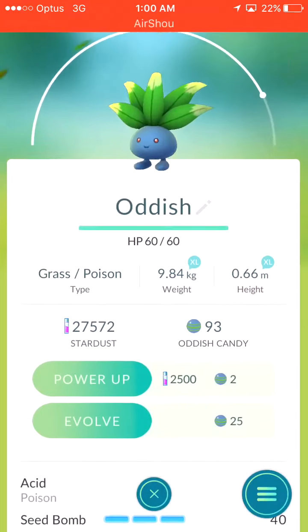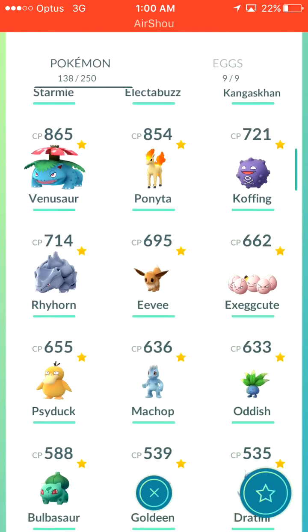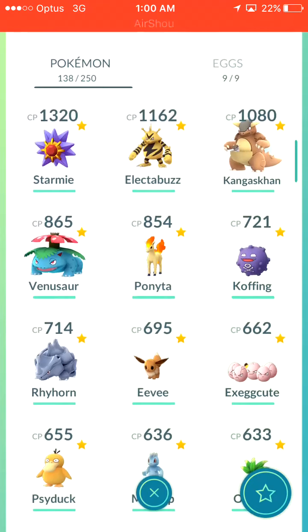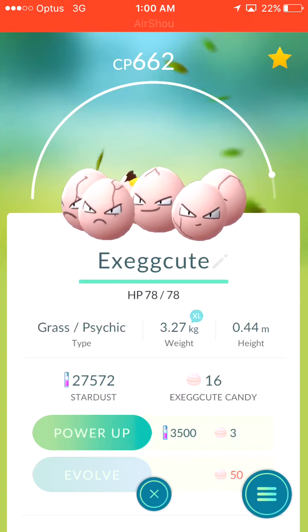On 93 candies, I'm getting quite close with a lot of these. I'm thinking I'd potentially do an evolving episode. This episode was just a particular thing I'm very excited about. I've got two Exeggutors at the moment, but finding a good Exeggcute could be absolutely massive when it turns into an Exeggutor, so I'm excited to evolve this.